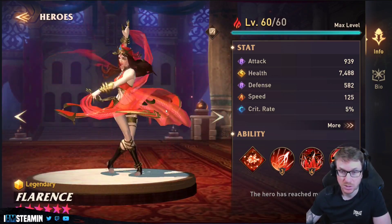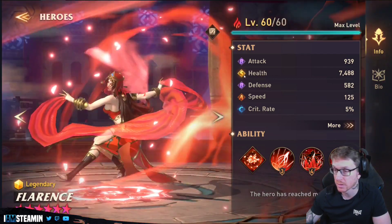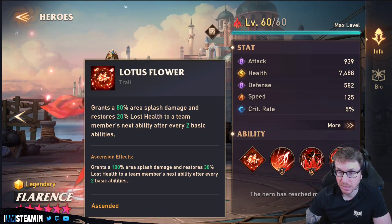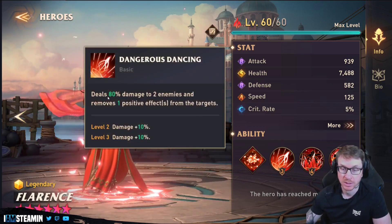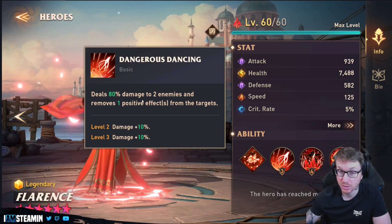We're looking at some sort of Persian-themed lady by the looks of it. She's S-tier on health, so she's got a huge amount of health and good speed as well. Her first ability grants 80% splash area damage and restores 20% lost health to team members. After every two basic abilities, it adds an AoE of 100% and restores 30%. She also deals 80% damage to two enemies and removes one positive effect.